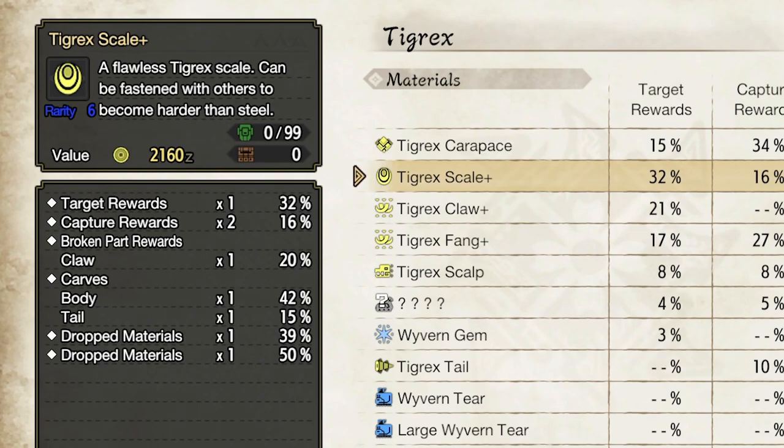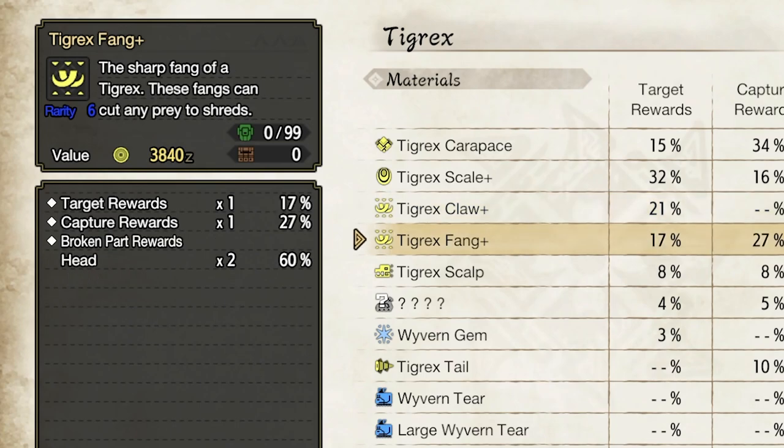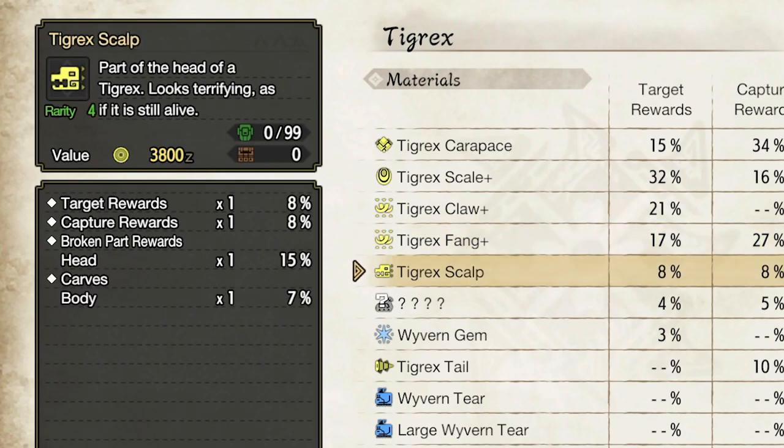In terms of broken parts, you can see which part you need to damage. For the scale, you need to break a claw to get it. For the claw broken part reward, you also damage the claw and get two claws. For the fang, the broken part you need to break is the head — obviously — at a 60% chance, you can hit the head and get two Tigrex fangs. So don't forget to come in here and see all the different information on the left side, because it will paint a huge picture of how to get resources quicker. You might only have to do three or four hunts instead of seven if you plan accordingly — like doing two captures and two carves to get everything you need.